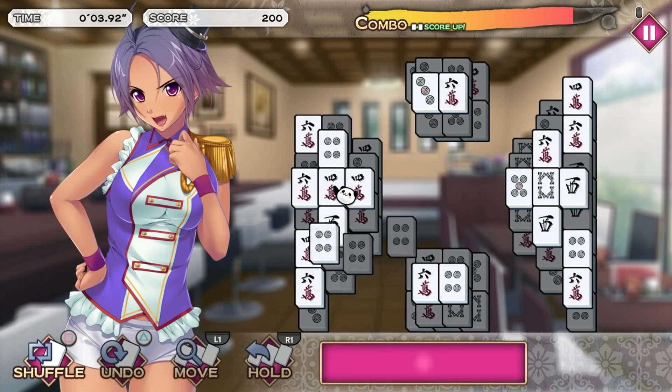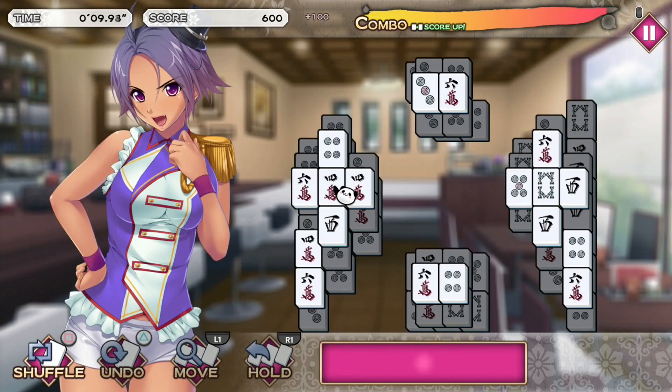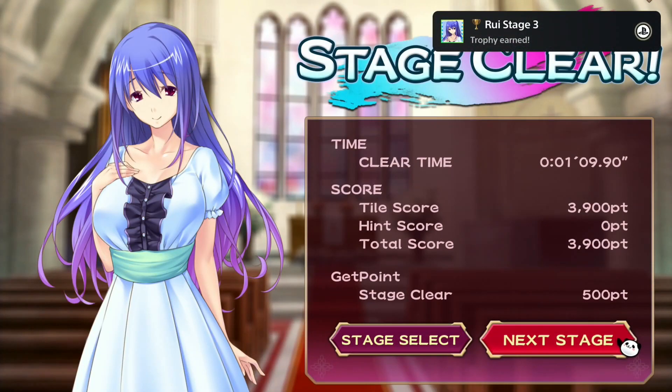If you want to play the game legit, it will take roughly one and a half hours to get the platinum. If you use the one-button method, you should be able to get the platinum within 30 to 40 minutes. That's everything you need to know — if you have any questions, let me know in the comments below. Thanks for watching, see you in the next one.